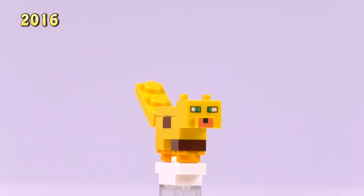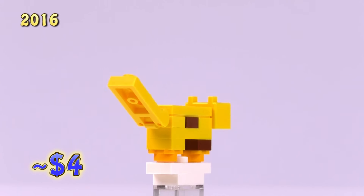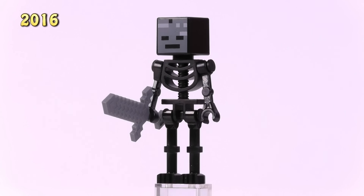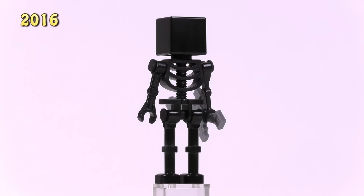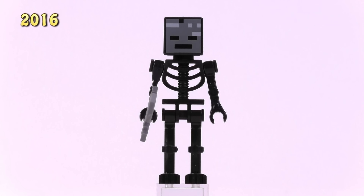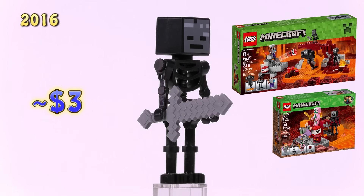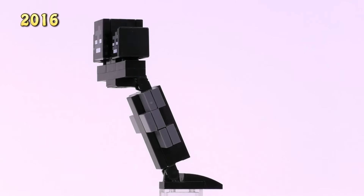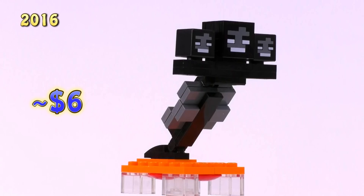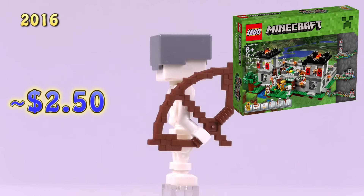Next is the Ocelot - maybe the only build in the collection that looks a little sleek, only one stud thick at any point. First appeared in the Jungle Treehouse, later in the Jungle Temple - four bucks, and that green looks great in the eyes. The Wither Skeleton has probably the most useful pieces - those longer black skeleton legs could be used in so many fun scenarios. First appeared in the Wither set and the Nether Fight, three dollars. Then the Wither itself, also from the Wither set - exclusive head pieces, a six dollar build.